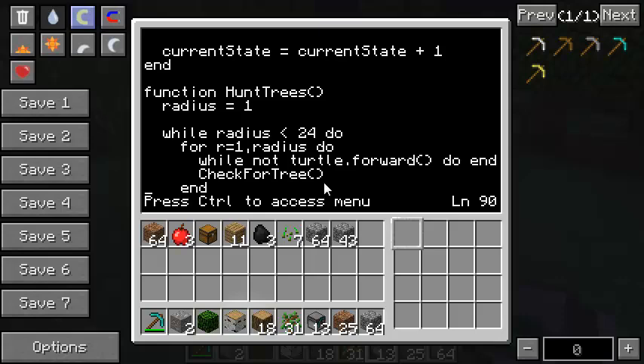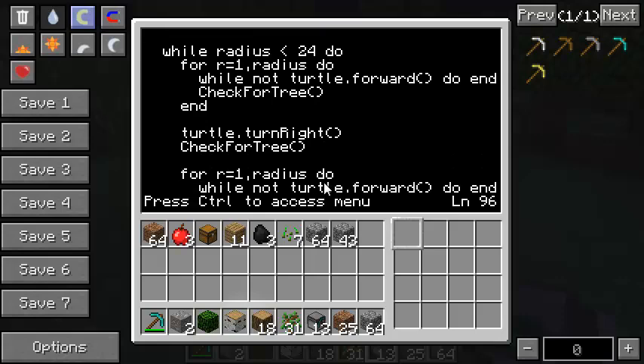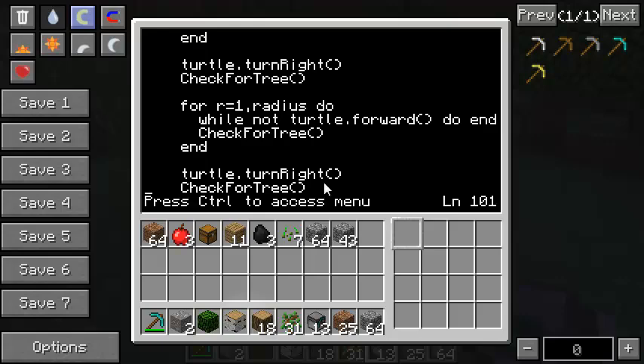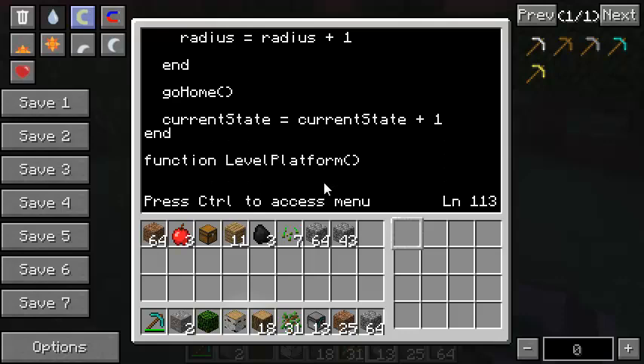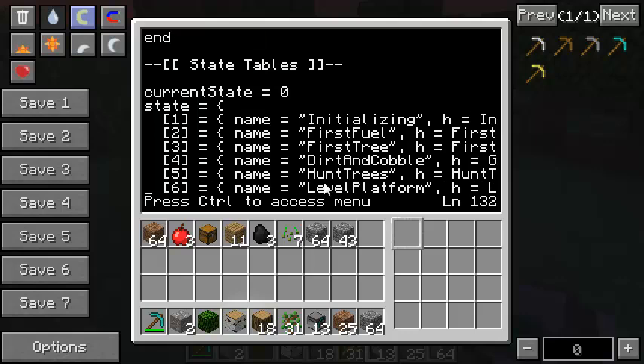At each step forward he checks for a tree. When he gets to the edge of the radius, he turns right and checks for a tree there too. Then he goes straight again - so he goes up one, over one, down two, over two, up three, over three, down four, over four like that. After he goes forward, turns, forward, turns, we increment the radius. Once the radius hits 24 we go back to home state and increment the home position, which will call the level_platform function I haven't written yet. State five in the state table is hunt_trees - the one we just added.